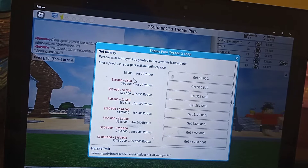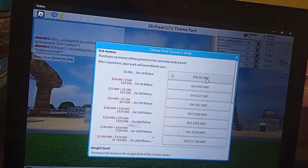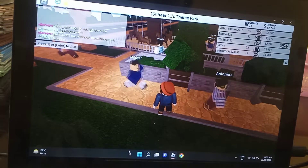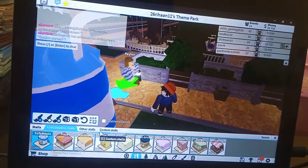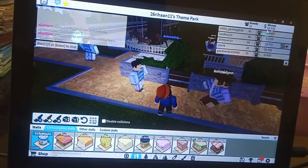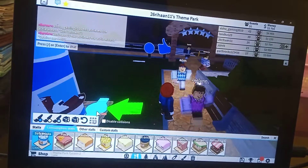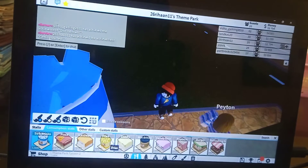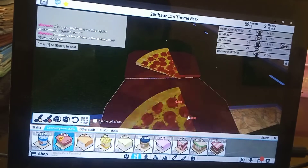I can spend 10 Robux for 5,000 money — wait, let me just spend the Robux. The food stand — I need the food stand, please give me the food stand. What do I use? Everyone likes pizza. I will buy it later. Should I get the pizza shop or the drink shop? I'll get the pizza shop. This is a nice place to put some pizza.